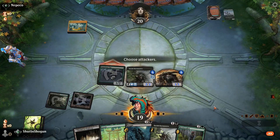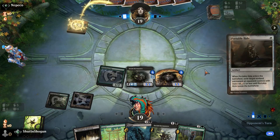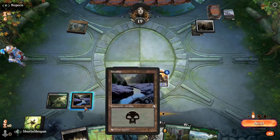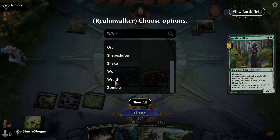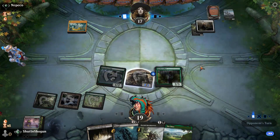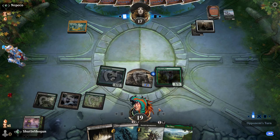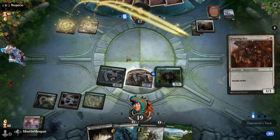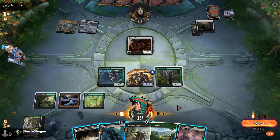We haven't seen enough of their deck to make any sort of informed call. They played a good creature land and the best white one-drop in the format. I think we'll play a Forest, and actually play a Realm Walker naming Wraith, because admittedly they have missed a land drop — we take those.